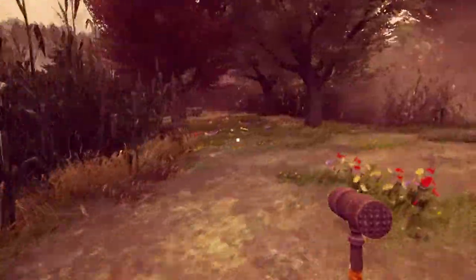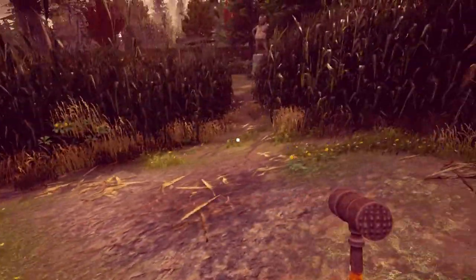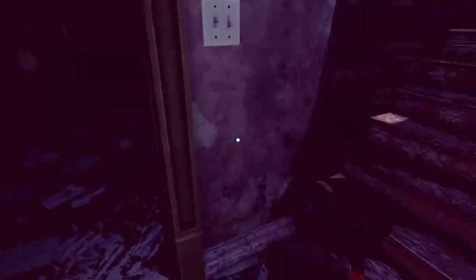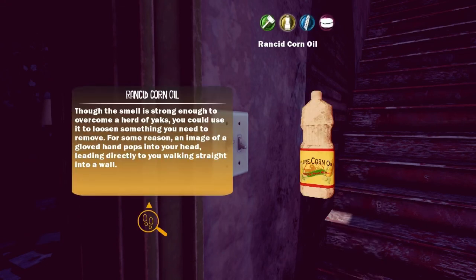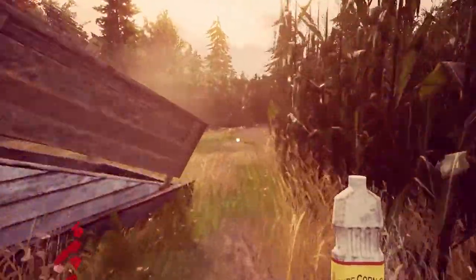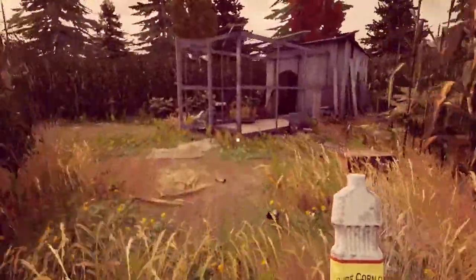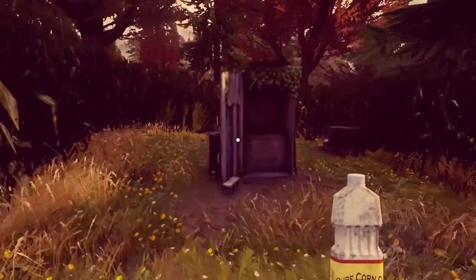Yeah, there's stuff I'm missing in this house. I did it once, I probably did it again. So we got the meat grinder, we have the nail, and then we have something on the top of the house. So I guess I'll just have to go in the freaking house again. Smash something perfectly flat with this — remember, you can never unflatten things with this. It is the mallet's greatest weakness. Though the smell is strong enough to overcome a herd of yaks, you could use it to loosen something you need to remove. An image of a gloved hand pops into your head. So I thought I tried this on it but maybe I didn't. Where is it — past that? Over here? Yeah, it's over here. The outhouse. Putting this on the nail and loosening the nail, I'm guessing.